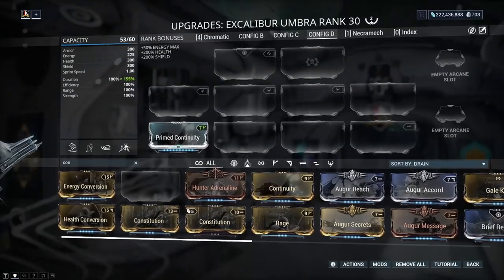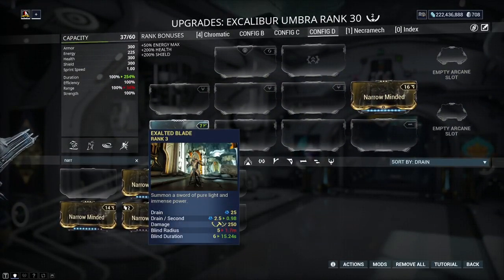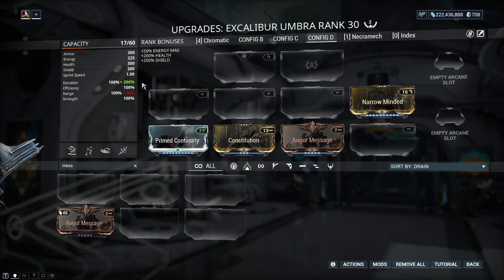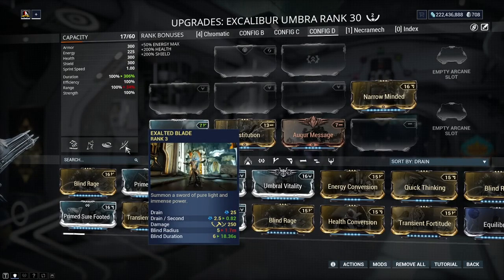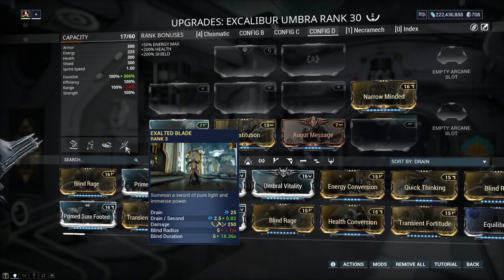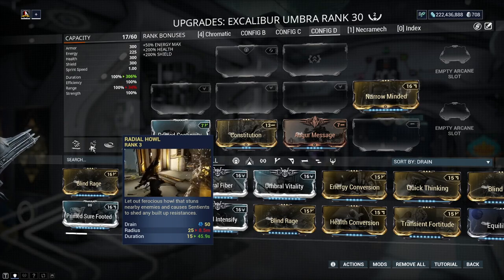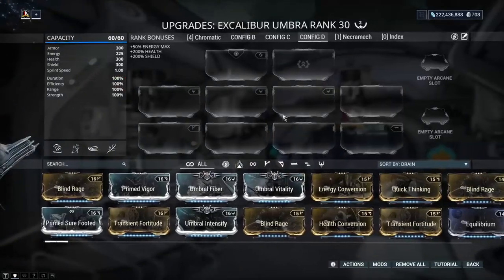Sometimes you don't even need to touch efficiency if you purely want to focus on duration. I'm currently at 0.93, so let me put in Constitution and then Narrow Minded — and that's 306% duration. Currently, that is the maximum amount of duration you can get. And even with maximum duration I'm still not at 0.63 — I'm at 0.82. But what does that help with? It helps with the drain on Exalted Blade, and it also wonderfully helps with the duration of how long you blind and stun enemies with Radial Howl, or Radial Blind on the normal Excalibur. Hopefully this gives you more insight into how drain works inside the game.